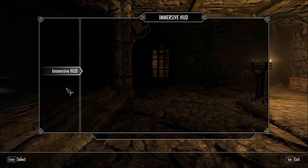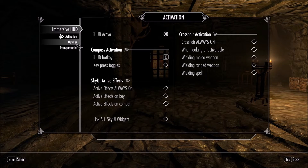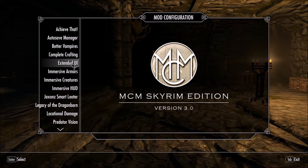For Immersive HUD, I want the HUD to be as less visible as possible. I will deactivate all the options, force the crosshair to hide, fast-fade the bars, and put all transparencies to zero, so I don't have any bars on my screen. I'll just have to imagine where I am on my health and stamina by the sounds my character makes — and Perkus Maximus does that very well.